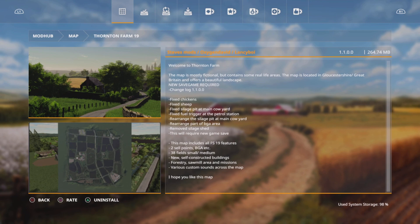The megabyte download has changed slightly. It's gone down, and I'm assuming that's because the required mod from the original version — the twin silage shed by Lanceyboy — is no longer included. So it's now 264.74 megabytes to download, when it was originally 267.50.